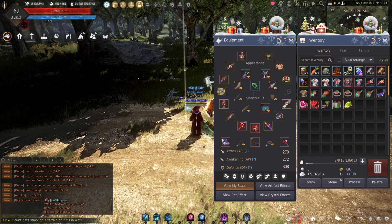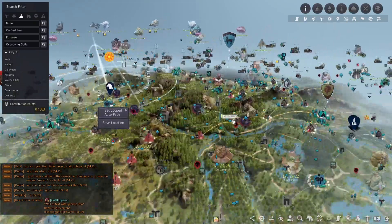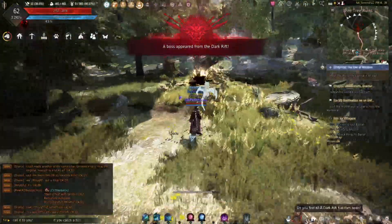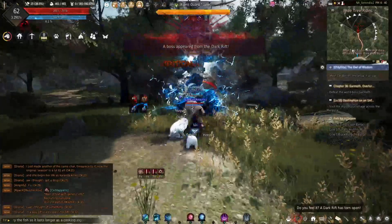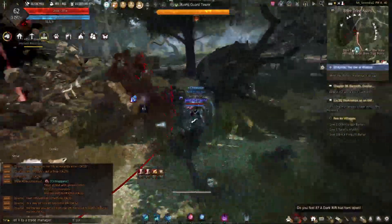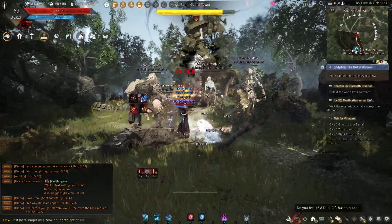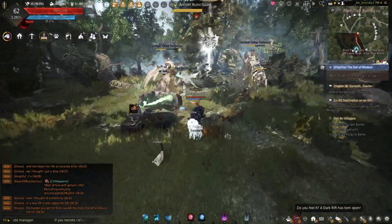Today we're going to go do some more rift bosses. I am already over here at the run guards tower and I'm just going to run down and do these three. So let's sprint right over here. This one doesn't usually take too long to kill — at least it didn't before. Oh, I'm stuck on a rock.